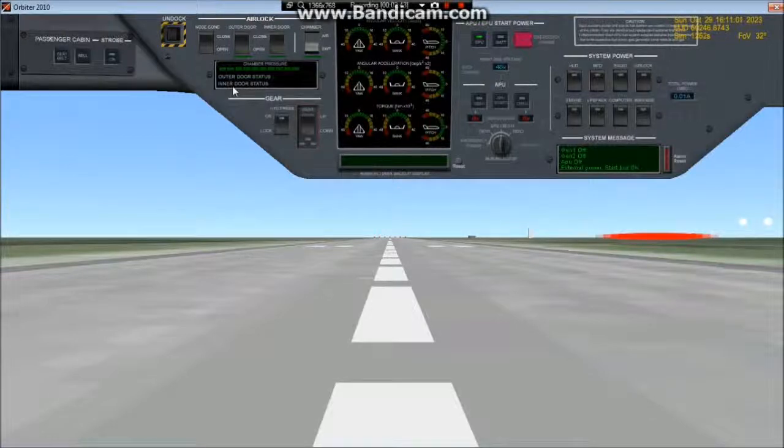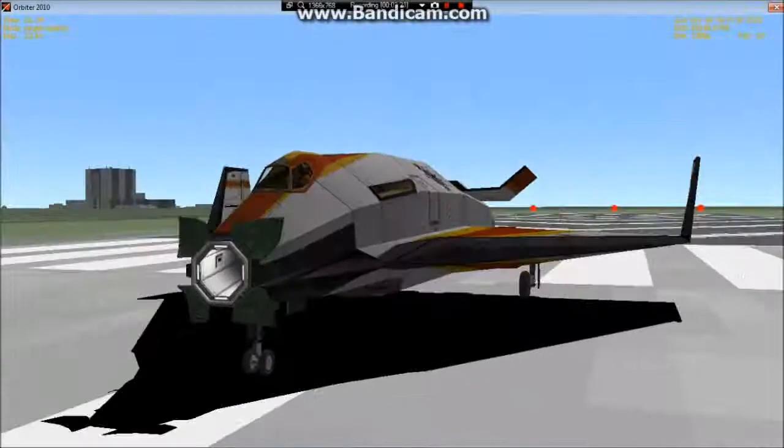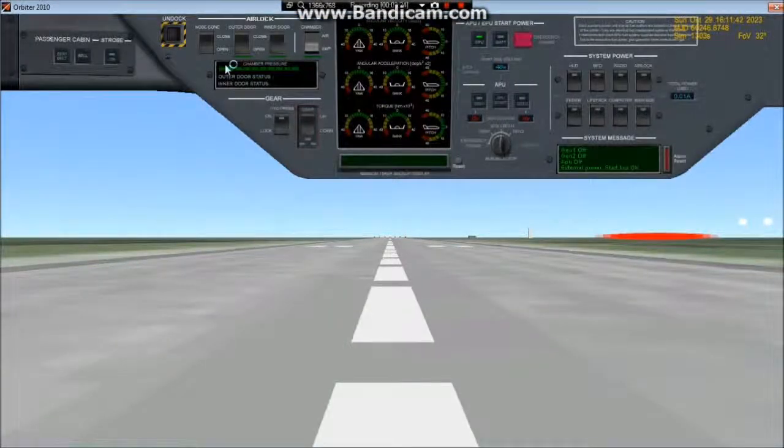Moving on to the airlock. Here we have the status indicated in pressure — I believe in deca kilopascal, so about 10.13 kilopascal per bar. We have outer door and inner door status readouts, and controls to open the nose cone just like the XR2. The nose cone is open, although it looks like the older Delta Glider. You have controls for the outer and inner door, plus the system to pressurize and evacuate the chamber airlock, and the docking/undocking button.